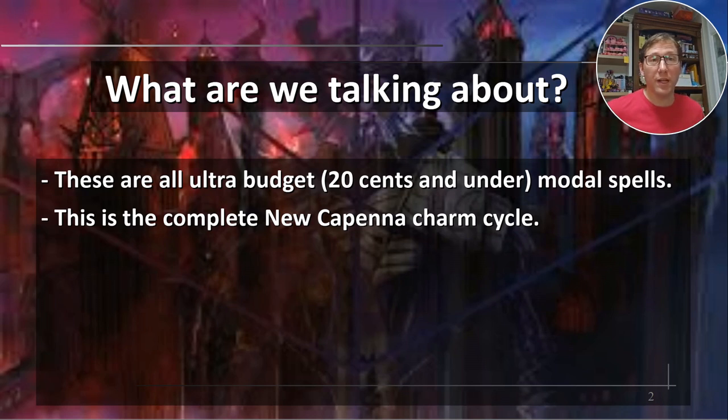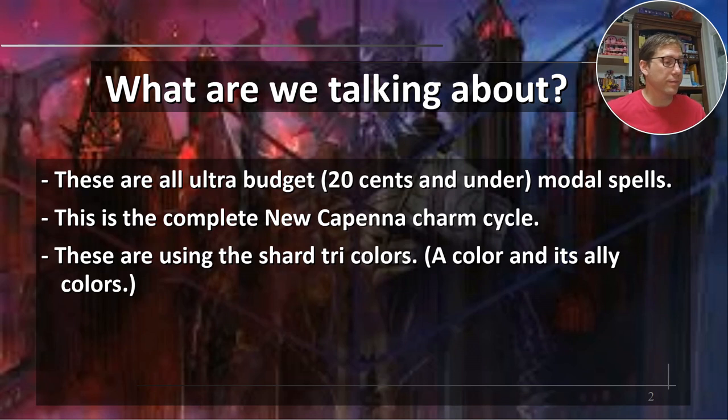This is the complete new Kupenna Charm Cycle — so this is all of them. These are using the Shard Tri-Color. Shard just means a color and it's ally colors, so on the color wheel they're all put in a circle and the ones beside it, basically.